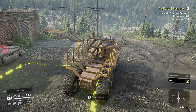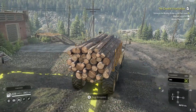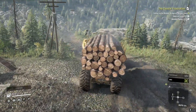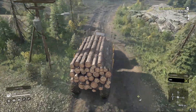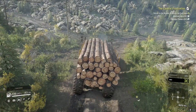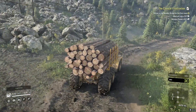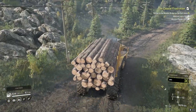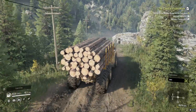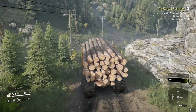All right guys, in this video we are going to be doing the task called the Coastal Frustration. In the last one we fixed a bridge on the west side of the second map, and now we're going to go fix a bridge on the east side. The last one only required one set of medium logs. This one requires one set of medium logs and two wooden planks.